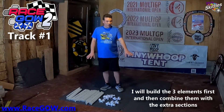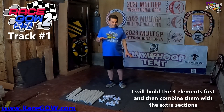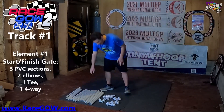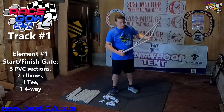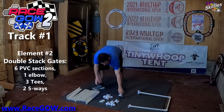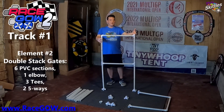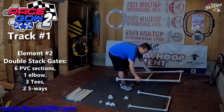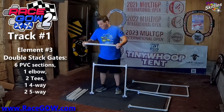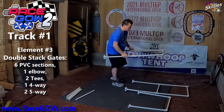Since there's no base piece required for the gates, I'd normally build the whole bottom of the track and go up, but this track I'm going to build in three elements and then combine them. Our first element is the start gate. The second element we're going to build is a double stack gate — a double stack with a T on the left. Now element number three is the same thing: another double stack with a four-way up in the top left corner.